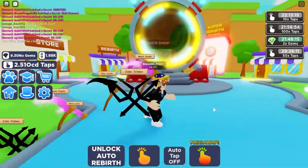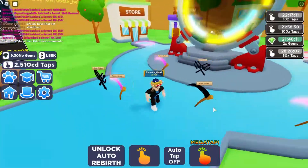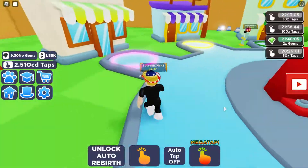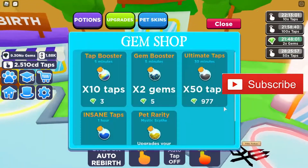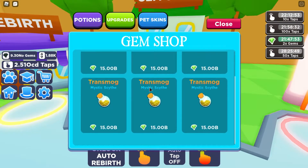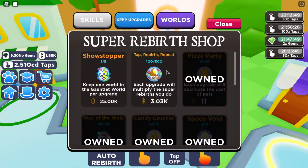Good morning everyone, how are you all doing? We're back at Tapping Simulator because there is a new update — it's the future update. I have no idea what it is, it's probably just another island, but we're gonna have a look at some other places like the upgrades and pet skins. Who hides these pet skins? I don't know. What's the chance? What does that even mean? Let's have a look.